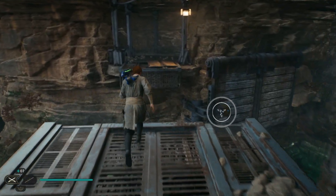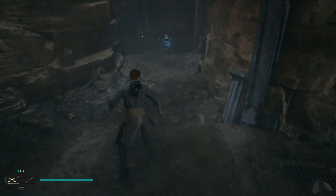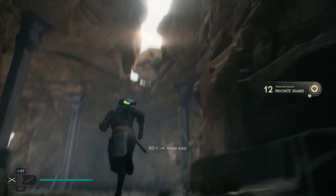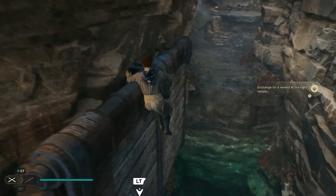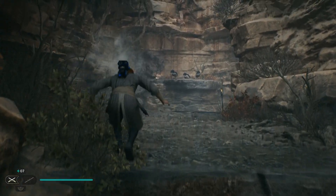What do we got? Some goodies. Priorite Shard - very nice, another shard. So if we hop back down here and complete this run across, we should have the stormtroopers over here somewhere.